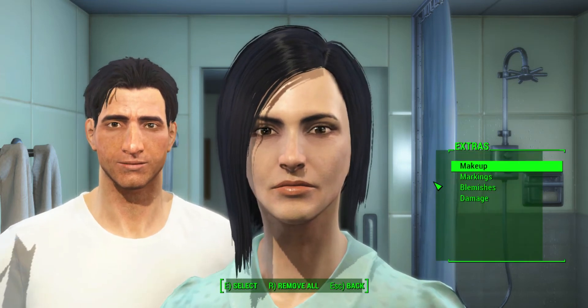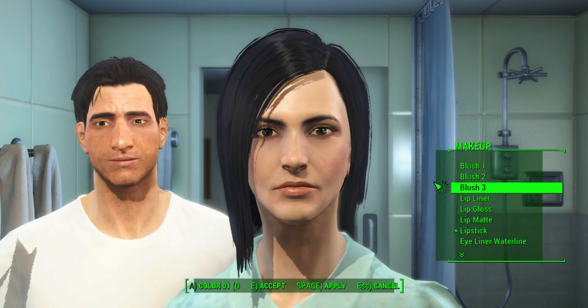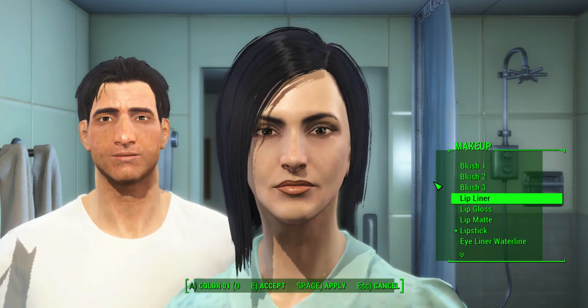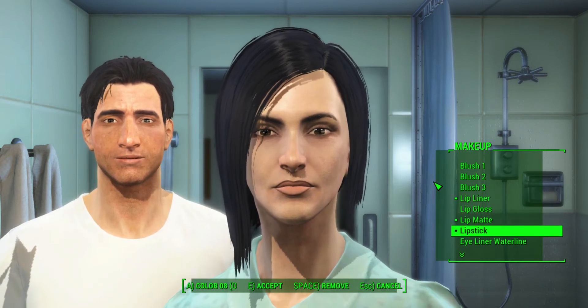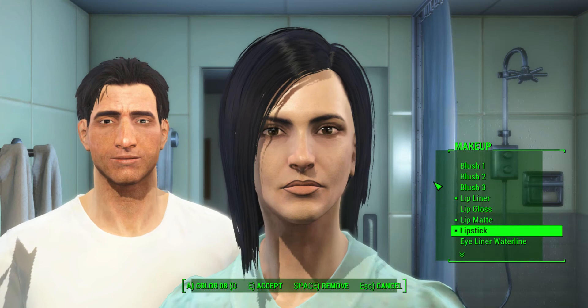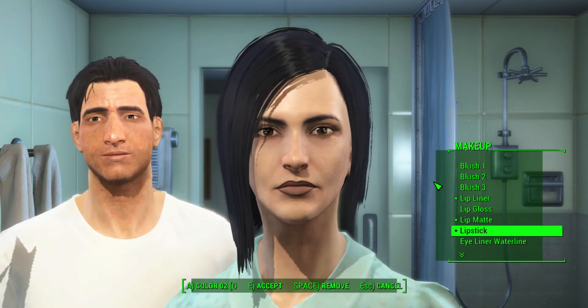And finally, extras. I think the best ones are lip liner, lip matte, and go down to lipstick and just click A until you arrive at the very first color.